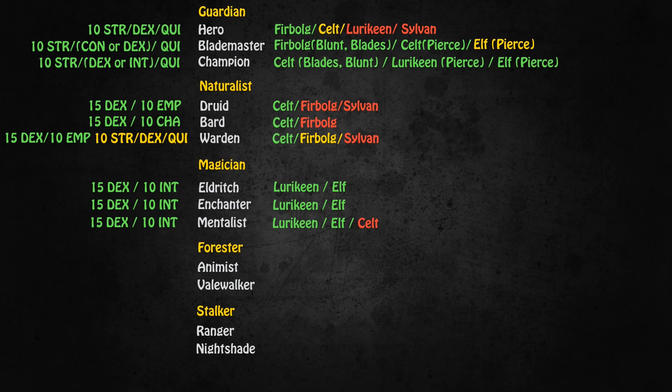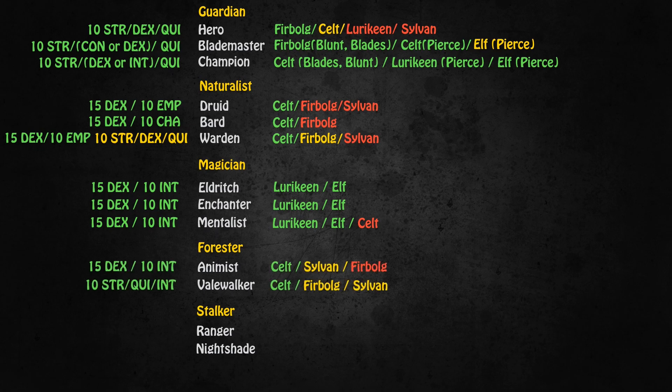For all three Magician classes it's very simple: go for either Lurikine or Elf, both are totally fine, and you want 15 Dexterity and 10 Intelligence. The only Magician class that can be something other than Lurikine or Elf is the Mentalist — they can be Celts, but I would not recommend it, as Lurikine and Elf are simply too powerful to ignore. Sadly, Lurikine and Elf cannot be Foresters, so the only viable choice for the Animist is the Celt. I would not advise Sylvan or Fearbulg on the Animist, as you really want to eke out every Dexterity point you can.